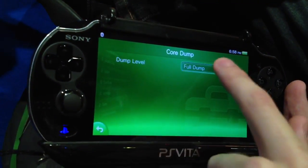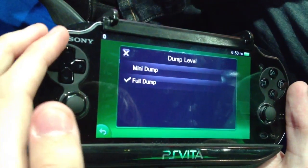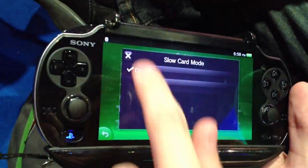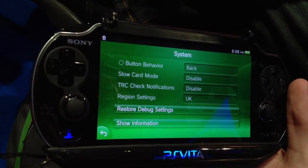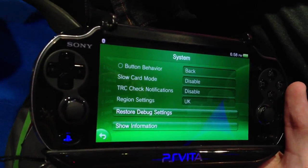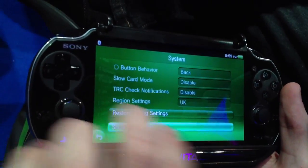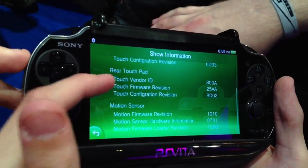The core dump was a nice feature. Being able to analyze the core dump would be a nice thing. Beyond that, below activation there's some system stuff like changing the button behavior — for Japanese or non-Japanese units — which should be in the usual settings for retail consoles, because it's pretty useful for imported consoles. Being able to change the region settings that easily is pretty nice. And beyond that, the firmware versions of the touchpad and motion sensor is pretty cool.